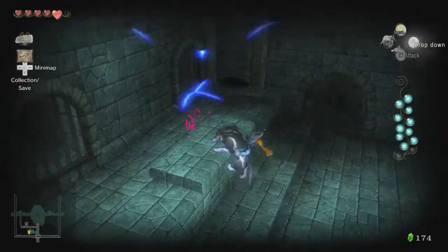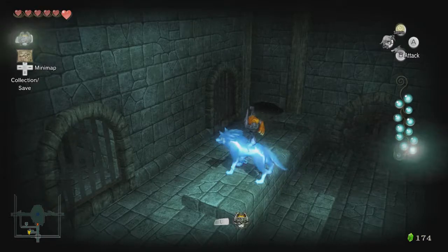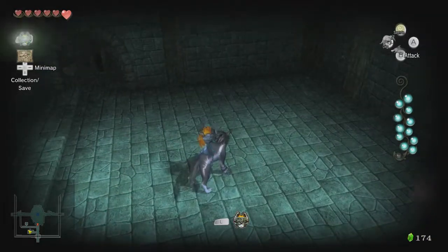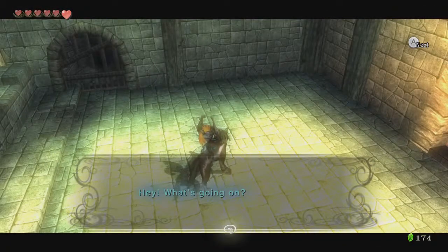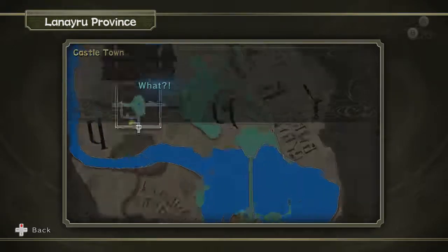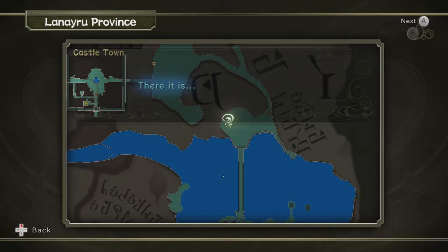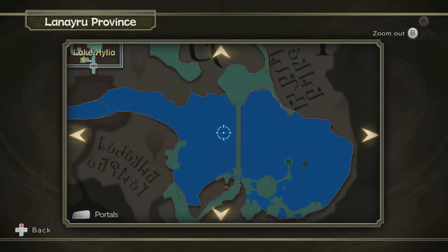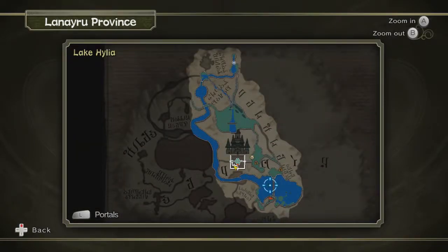There we go. Sometimes using the A button to jump at them is gonna be more accurate than using your B button to attack. Hey, what's going on? There should be one more! Where could the last tier be? What? There it is! What's going on? This is weird! Yeah, weird indeed. It was never there before, but now that we have all of them but the last one, it decided to show up there.